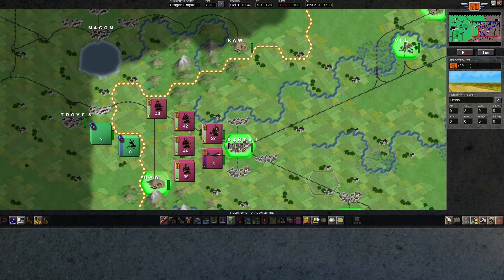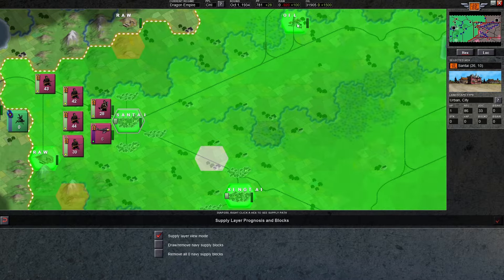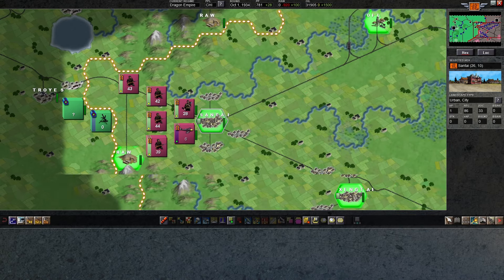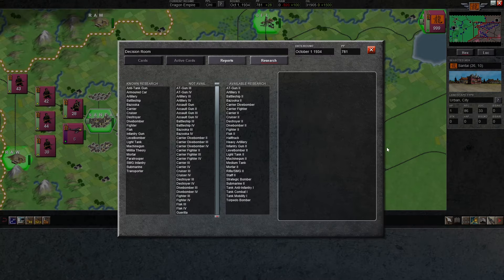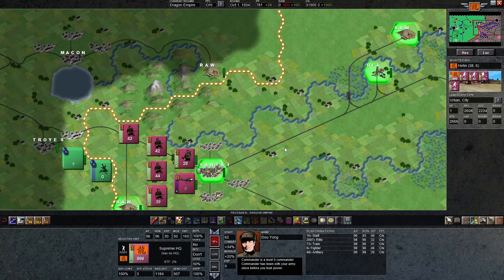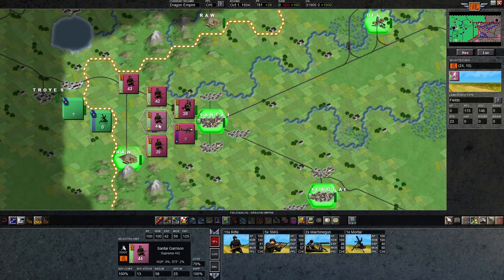You can click this button or hit F5 to turn on the supply layer and see how your supply network looks across the map. We've got lots of railroads built through our territory, so the supply network is good — we're just not producing enough supply at the moment. You can look at your Supreme HQ to see how much supply is being produced versus requested. We can see 1,100 supply was requested but only 500 was sent out, so all these units are running a little low on supply, which is hurting their morale. Keep supply production high, because if you run out of supply your guys won't do well.